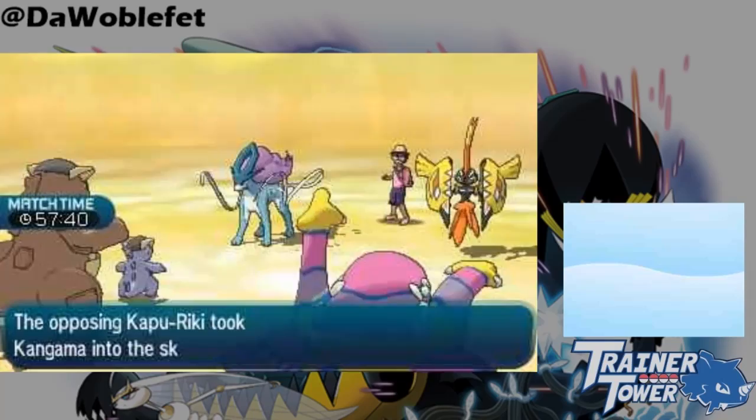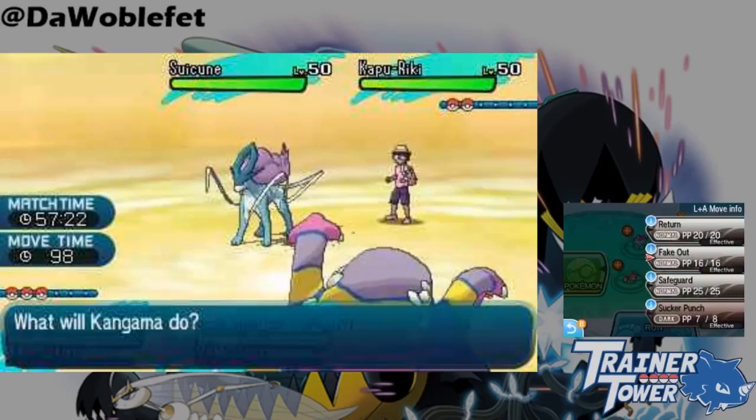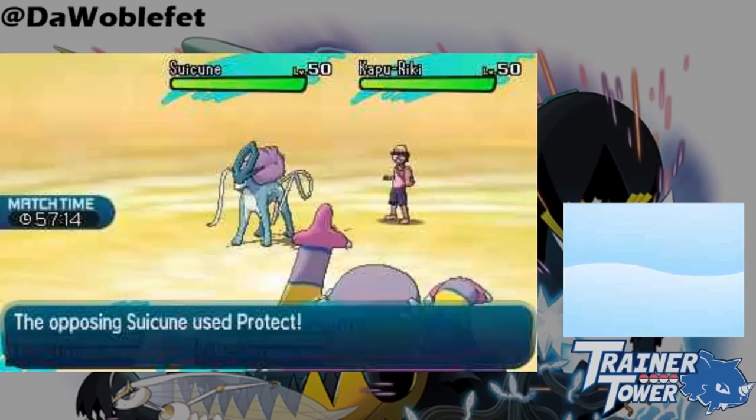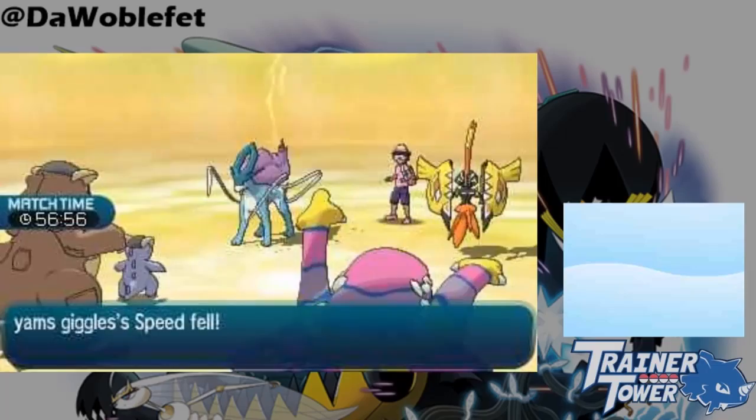Of course, all of this applies to First Impression as well. After talking about this interaction with Marty, who is staff on Showdown in charge of battle mechanics research, he mentioned that a similar situation with turn 1 Fakeout conservation occurred when shifting a Pokémon in a triple battle. Anybody that can find another situation where Fakeout is conserved beyond turn 1 and puts it in the comments below will earn a follow from me on Twitter, so get researching!